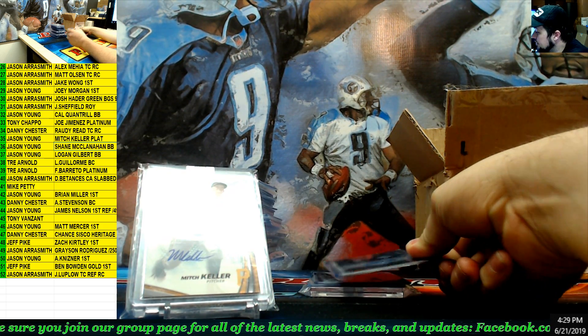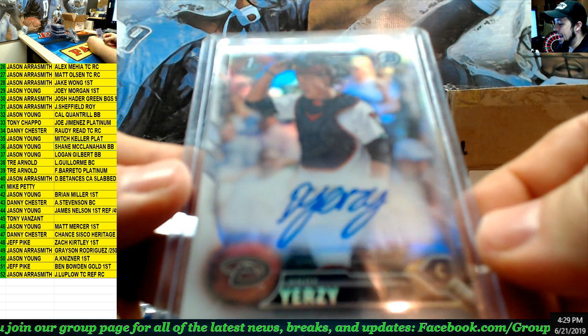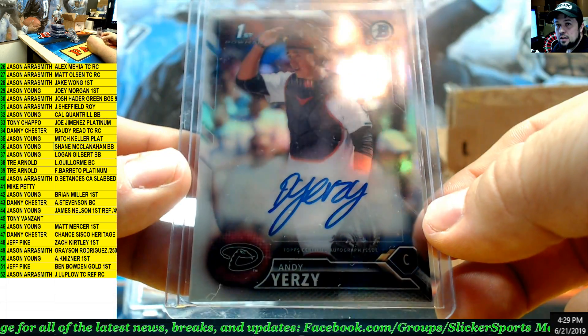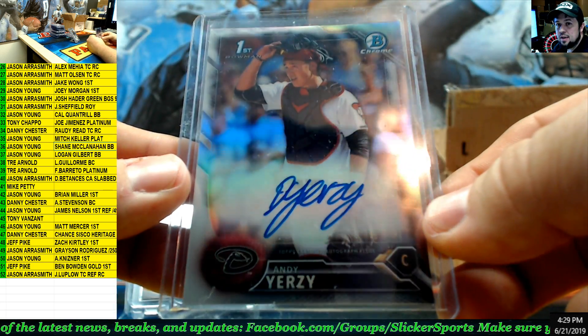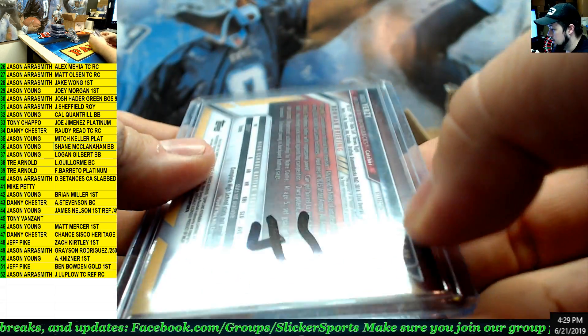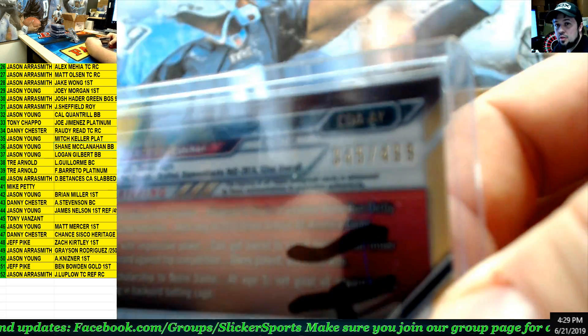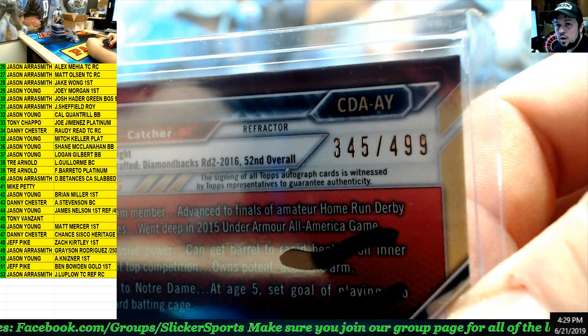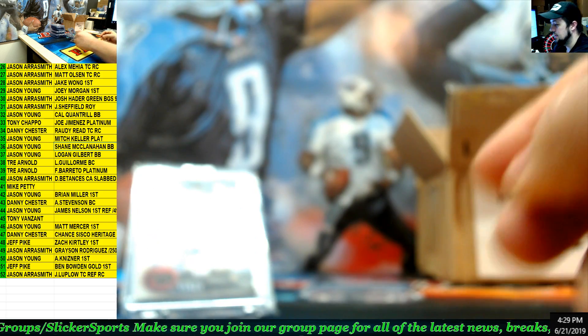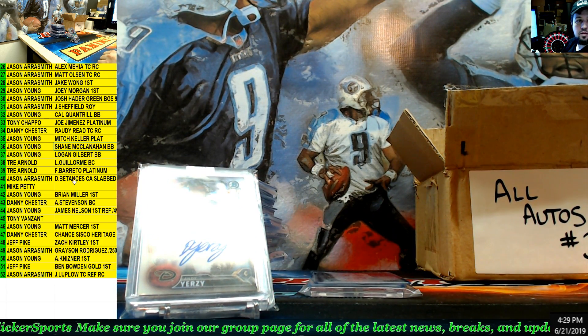Next up — Bowman first auto refractor, Andy Yerzi. Andy Yerzi — I haven't seen his name pop up a lot lately. Number 41, numbered 345 out of 499 — going to Mike Petty.